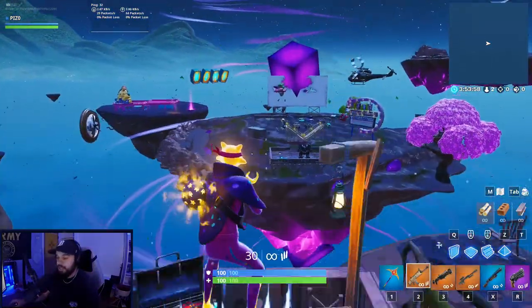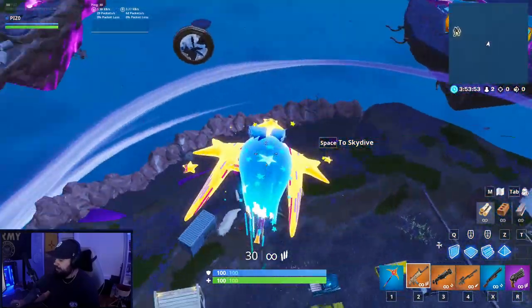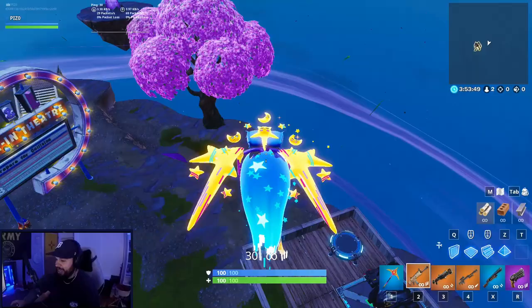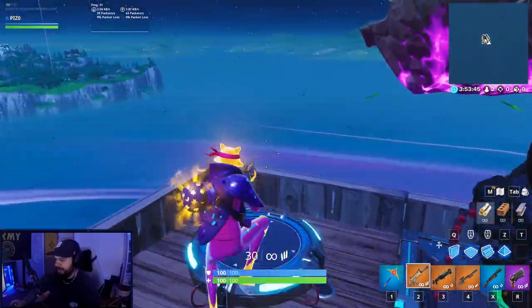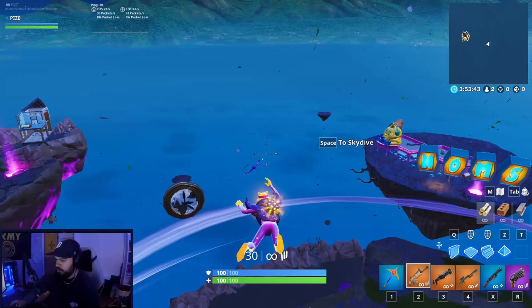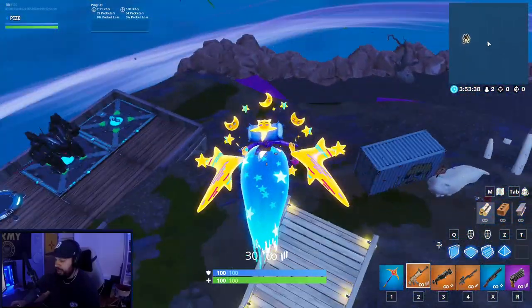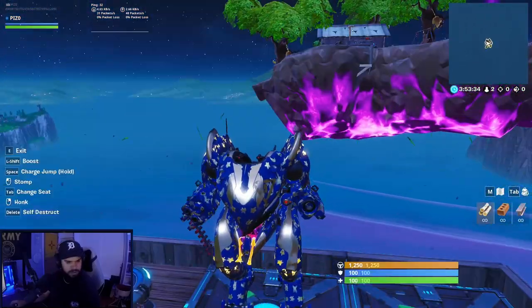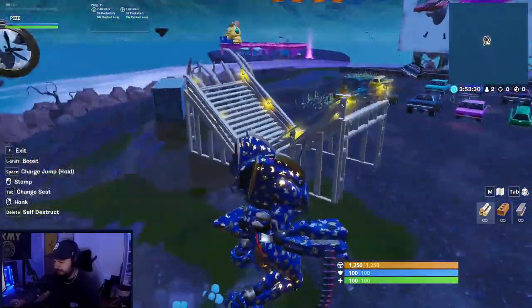There's a lot to cover. The new glider is called Night Flight — very nice deploy sound, the effects are great. It's like a sad moon on the left, and the stars are interactive. The moon, stars, planets — whatever you want to call them — move forward and back. Very unique glider.